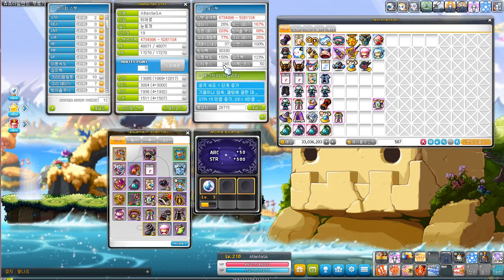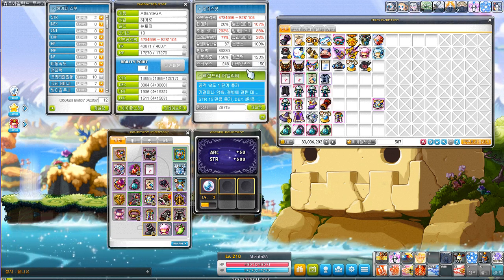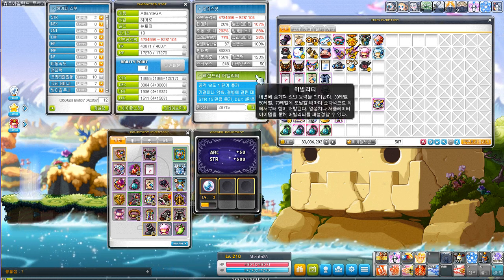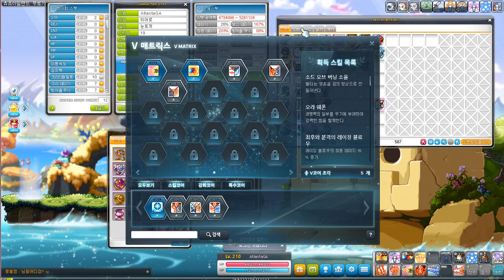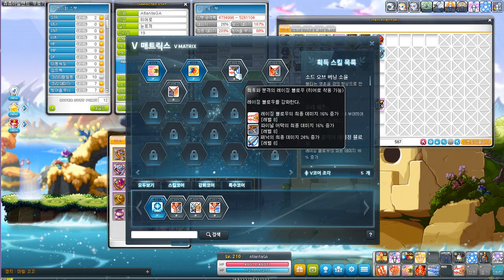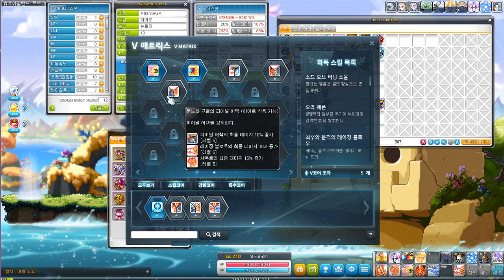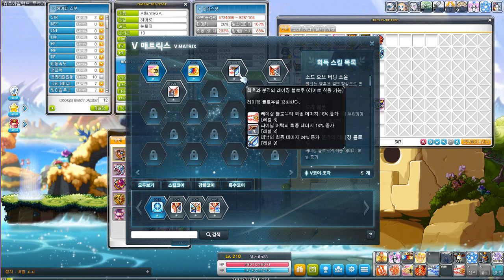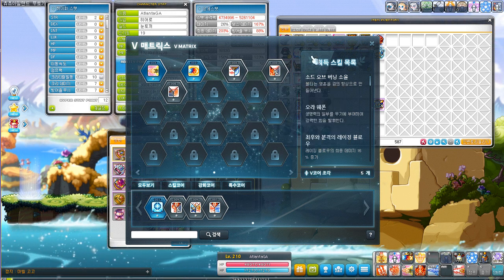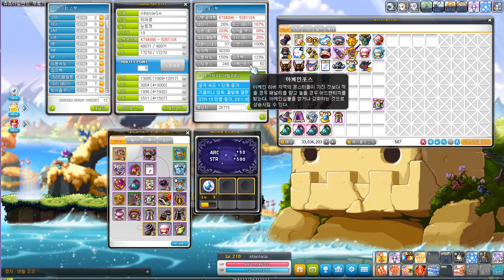My current star force total is at 248, which is pretty good, and my arcane force is only at 50. But I'm able to one-shot a lot of mobs here. A huge advantage of Hero is that Raging Blow serves as both your training and bossing skill, same with Final Attack — so all you really need to upgrade is those two skills to both train and boss efficiently. I didn't even realize this until now — I'm only at 150 arcane force but I'm one-hit KO-ing almost all the mobs.